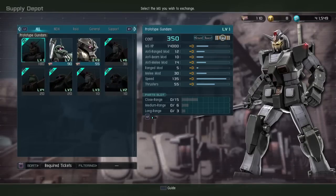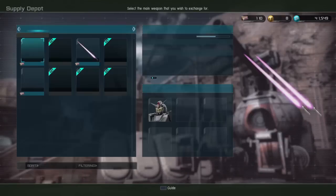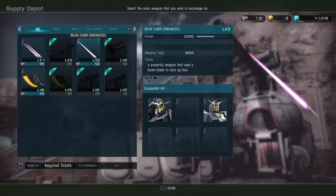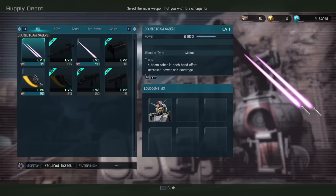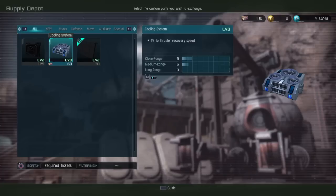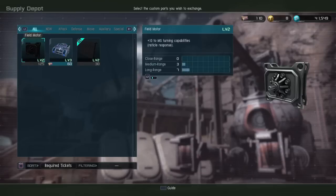Prototype Gundam is also up for tickets — I already have it, but I think it may be new. It's 180 tickets, so that'll be a while. But if you have it, the double beam sabers are now available for it, and that is a temptation — I've been wanting to try those. I also think the level 3 cooling system is new — I don't think I've seen that before. Level 3 gives plus 15% to thruster recovery speed; that's standard thruster recovery speed, not after overheat, which I kind of like for dodge roll-equipped mobile suits, but I do not have at the moment.